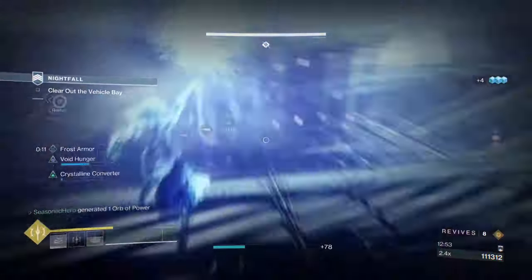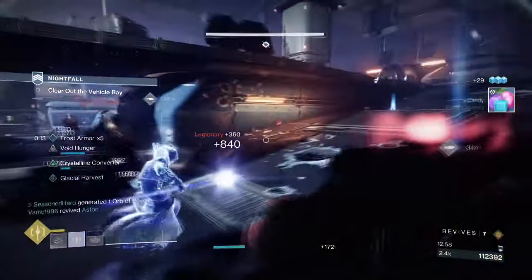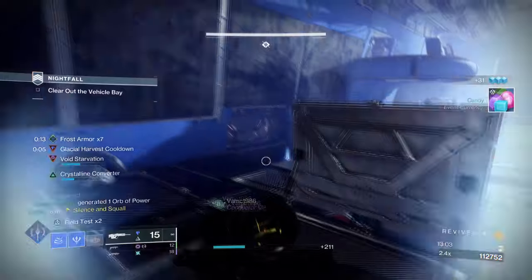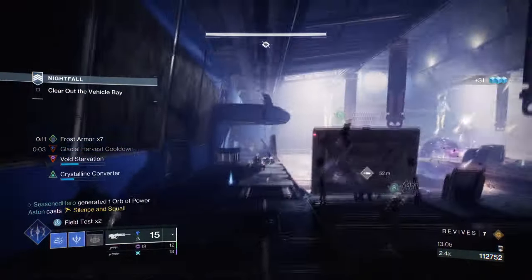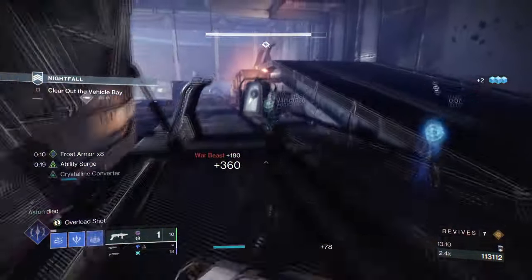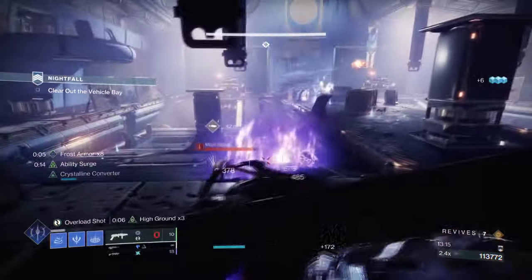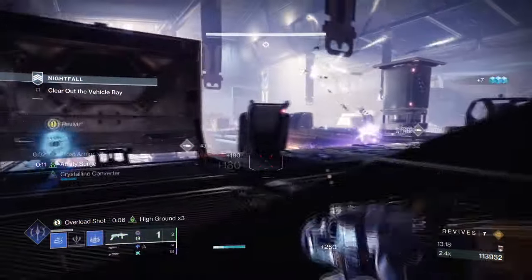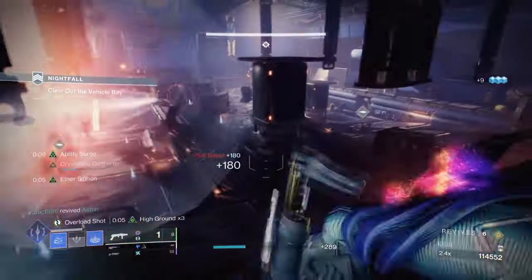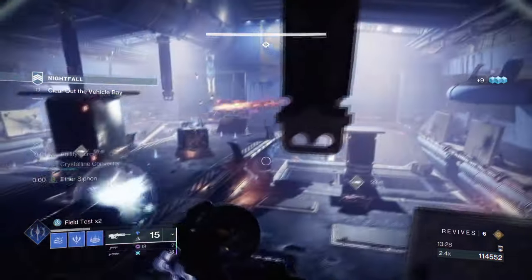Whispers of Rhyme gives your Frost Armor increased duration and maximum stack count. Whispers of Conduction makes Stasis shards attract to you. Having Whispers of Rhyme and Conduction will extend how long Frost Armor lasts while also allowing shards to attract to you when nearby. This affects Glacier Harvest and Stasis Turret effectiveness, as both trigger Stasis shards to spawn when enemies are killed. Whispers of Durance is a must for both our exotic's secondary slowing effect and for our turrets to be more effective. Whispers of Fissures is great all around, and we'll see the most usage from a melee since it can shatter targets on impact.